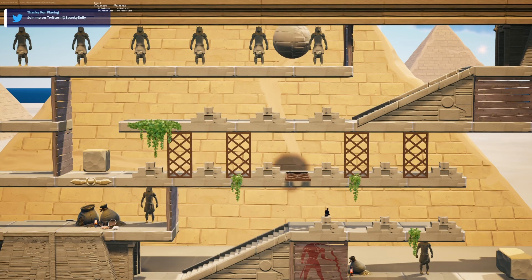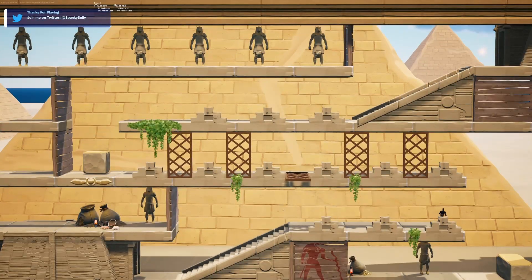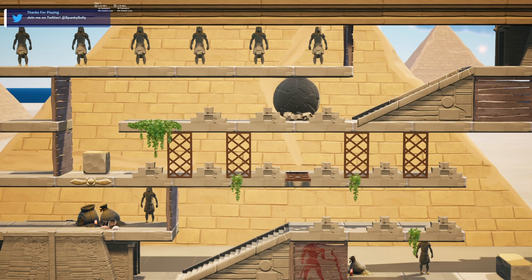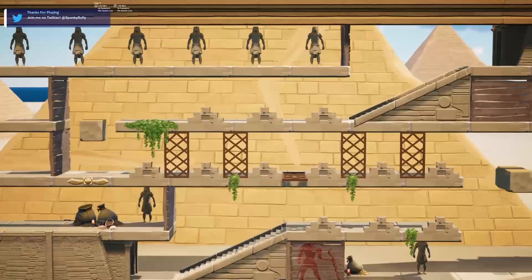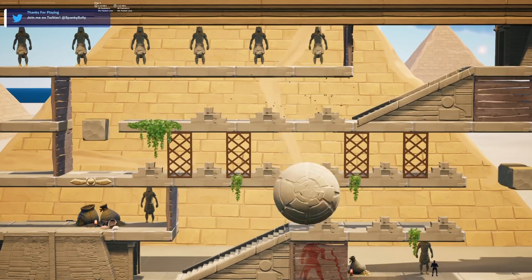Look at that boulder. It looks like we have to avoid this moving block, so I'm going to avoid it. We gotta go right here — there we go, we have the lever. The cinematic preview things are actually sick.